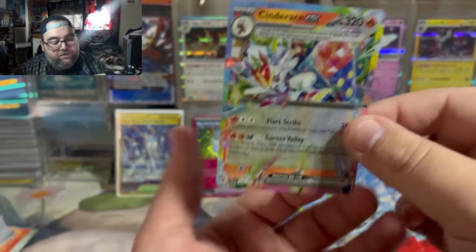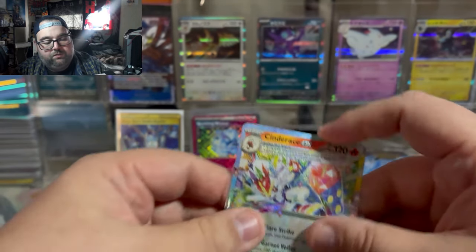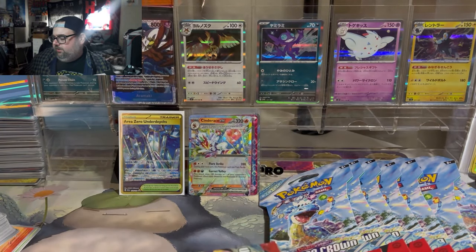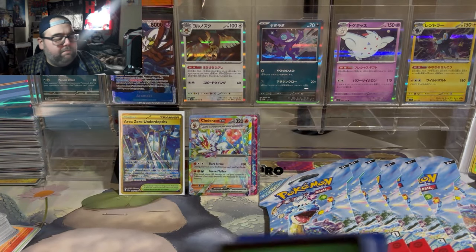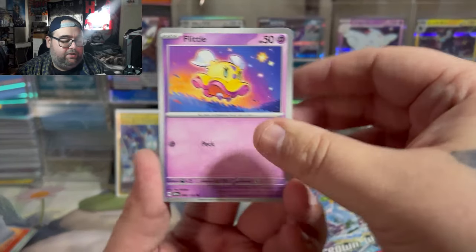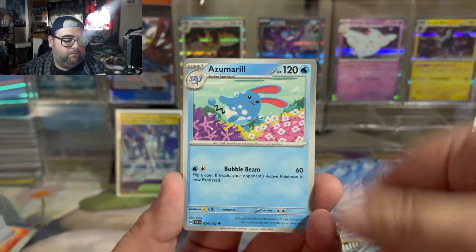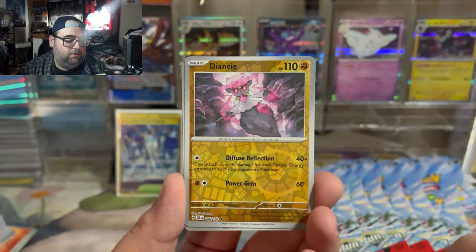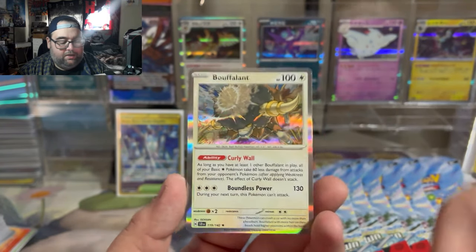Oh, it was a Cinderace — nice! We're pulling all the different Terapagos types as we open these products. I think there's Cinderace, Lapras, Terapagos — I think there might be a fourth one in this set, though I'm trying to remember who it is. Area Zero Dominion, Dianchi come on illustration rare, Clang Clang, and a Bouffalon.